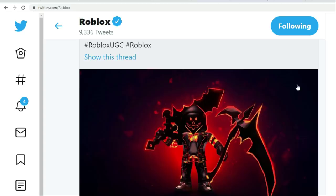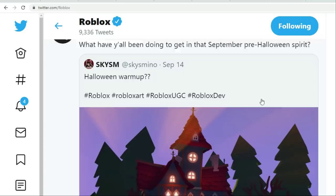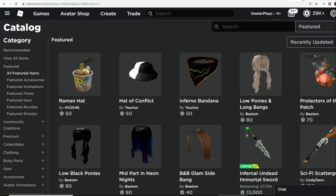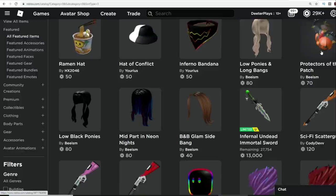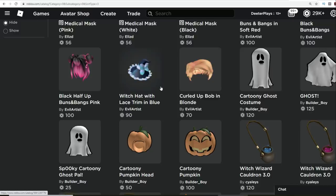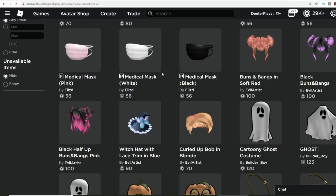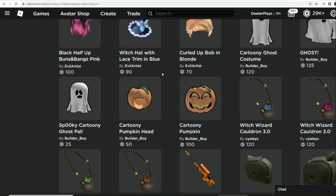If you check out the Roblox Twitter page, you can see they're getting into Halloween — it's starting, guys. People are starting to put on Halloween outfits and talking about spooky areas, getting into the September pre-Halloween spirit. I think it's a little too soon, but we're almost into October. If you check the catalog you're going to start seeing more things — Inferno Bandana, Protectors of the Patch, ghosts, and all that kind of stuff. We're probably going to be doing an avatar outfit contest on my channel that is fall/Halloween-themed next month, so keep your eyes open for that announcement.